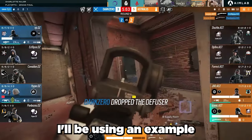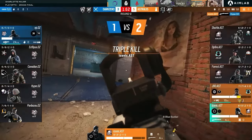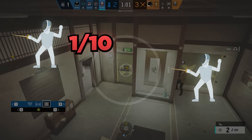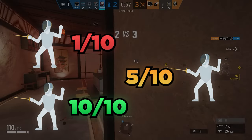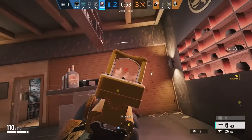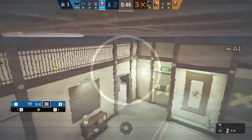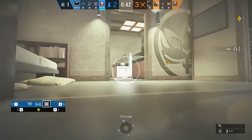First off, let's define anchoring. I'll be using an example of when I was a competitive fencer. During practice, we would often do 3v3 team bouts. The first person from each team was often the worst fencer. The second person was pretty good, but not the best. And the third person was absolutely the best — this is because the third person was the anchor of the team. Their job was to make up for the shortcomings of fencers 1 and 2. And because they're the best fencer, they could get a lot of points, making up that gap.